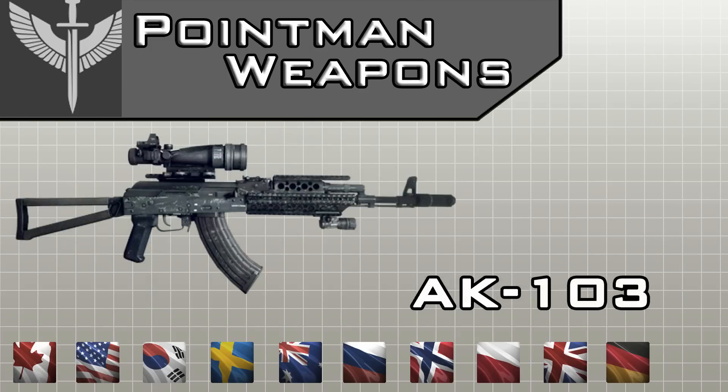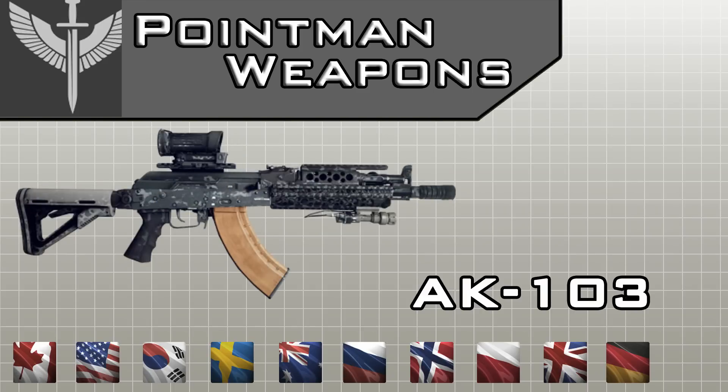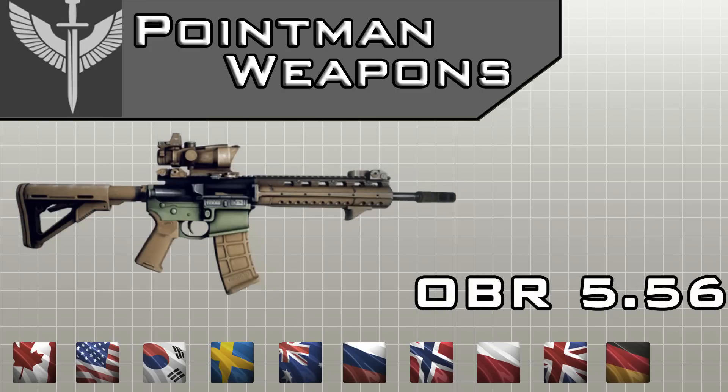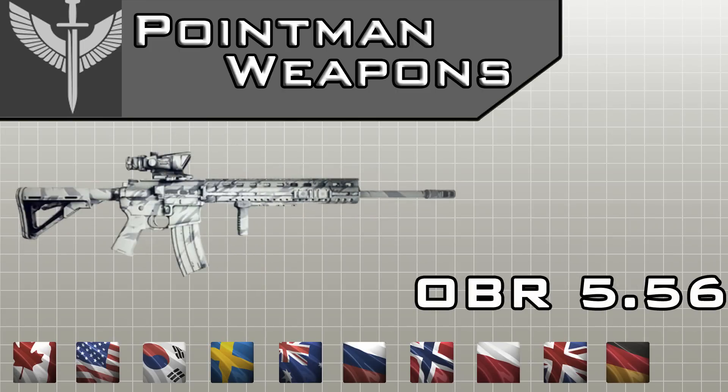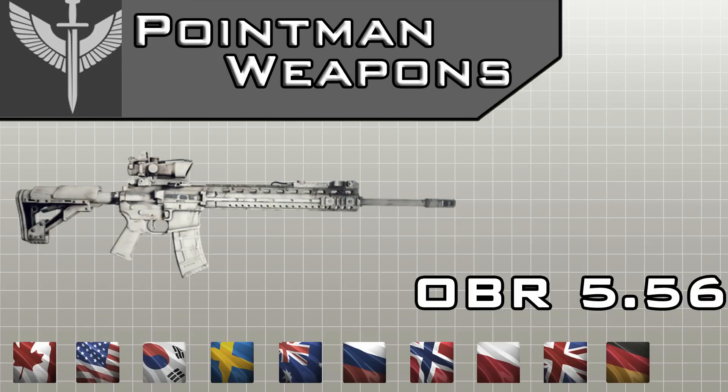The next one is the AK-103, which actually has 3 different settings. It can be unlocked by Polish GROM special forces, the US OGA, and the Russian Spetsnaz group. The next weapon — I don't actually know how to pronounce it correctly — I think it's the LaRue OBR 5.56, which has 4 different unlockable variants, unlocked by 5 types of special forces: the Korean SEAL forces, the US Navy SEAL forces, the German KSK forces,